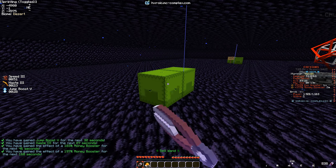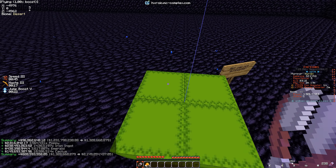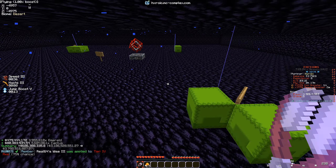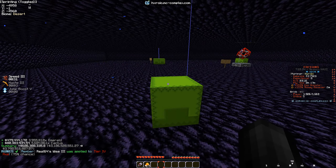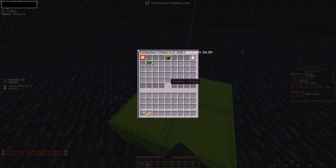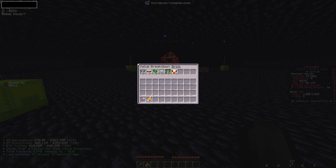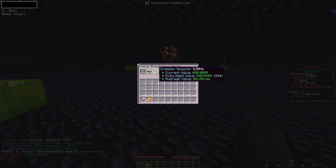We've got our boost and candy corn — hoping for above 190%. We land a 197% booster, which is perfect. Selling the collection chests nets us: 103 million, 101 million, 96 million, 820 million — almost a billion from one chest — 370 million, 240 million. We end up with 3.8 billion dollars in the bank, plus we still have all our gunpowder — about 10.4 million gunpowder — so we have unlimited TNT.